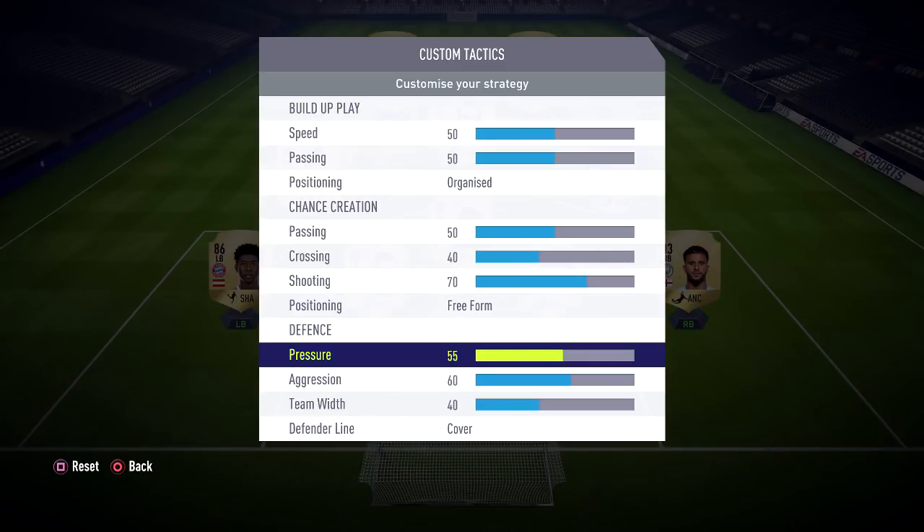For pressure, I like to have this on 55. This controls how high your team presses up the pitch and how high your defensive line is. We have this on 55 because it's a nice balance between not too deep and not too high — they won't be sitting in their own box but they won't be in your opponent's half either. It's that nice balance where your centre backs can recover if a through ball is played.